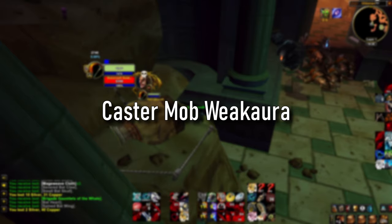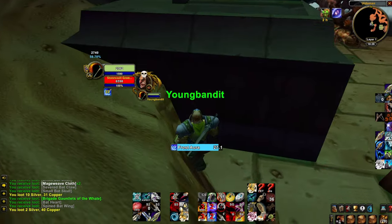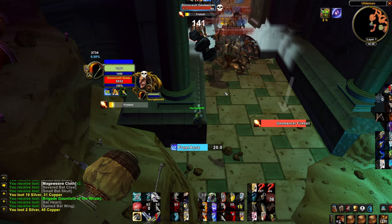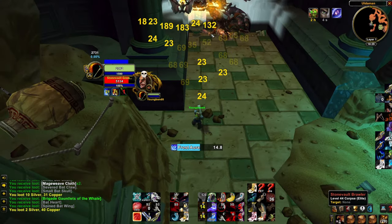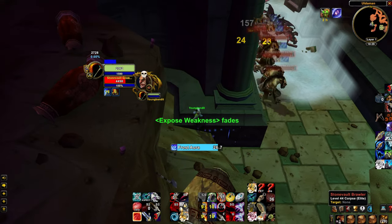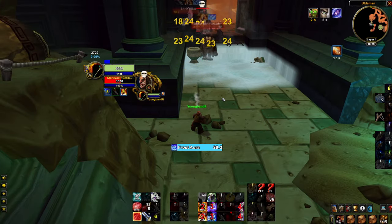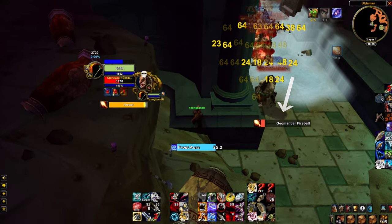Tip number five is a caster mob WeakAura. I got this WeakAura from Frost Adamus's Alderman video. The casters are the mobs you want to kill first, and watching the WeakAura cast bar lets me know when I need to strafe out of line of sight of them. Besides watching the ball of mobs walking towards you, this is the second most important thing to keep track of to do this farm. A link to this WeakAura will be posted in the description below.